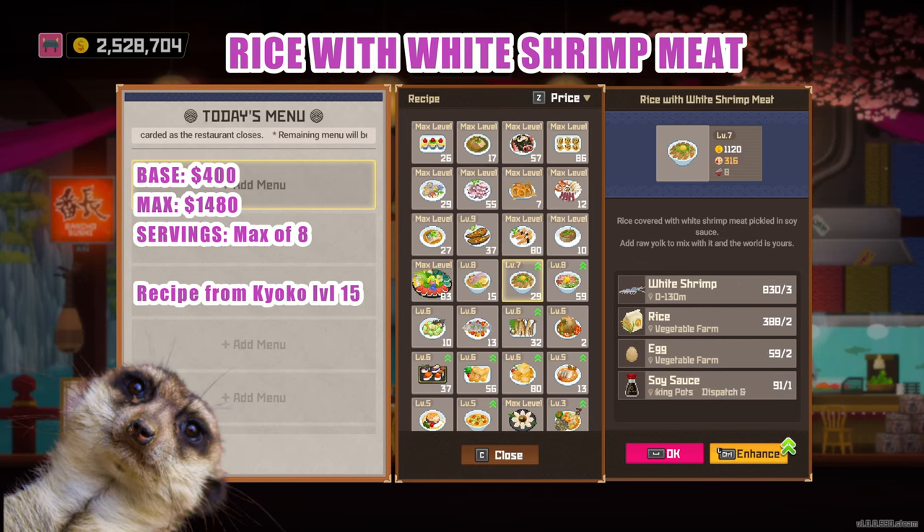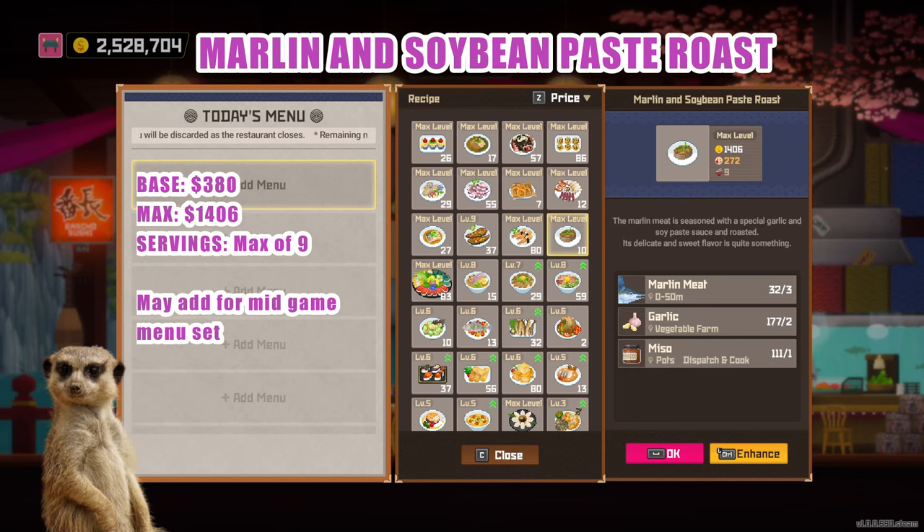Rice with white shrimp meat — this dish is a great combo for the humbled ink pasta, and both of them can replace the boiled sailfish and pikayo ramen if you don't want to bother going back to the Sea People's Village and planting a lot of bull kelps. It's easy to catch and breed white shrimps, and the ingredients are similar to our end game menu lineup. Complete ingredients are white shrimp, rice, egg, and soy sauce. Marlin and Soybean Paste Roast — though this one is fairly easy to make and level, it's not as expensive as the other dishes. You can use it in the mid-game or if you haven't unlocked the other recipes. Complete ingredients are marlin, garlic, and miso.